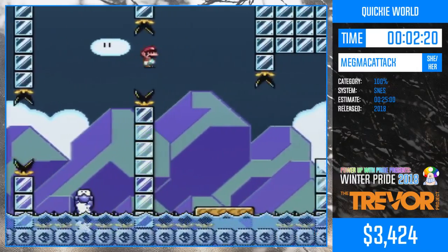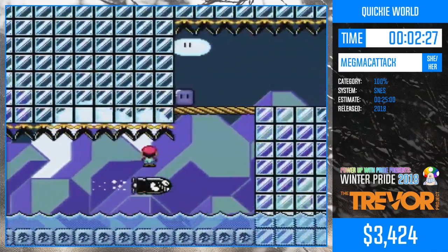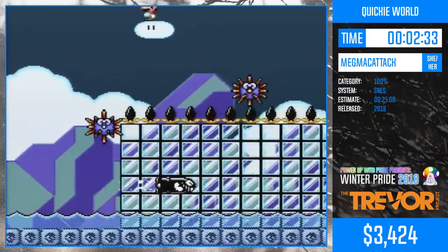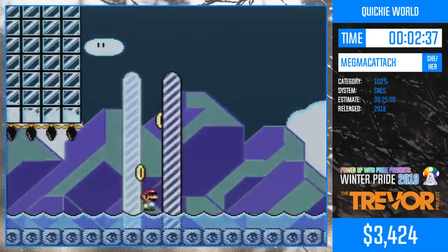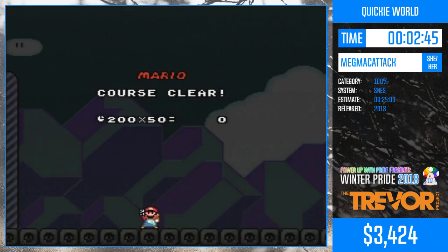This is also the first level where there's kind of a lie. The thing at the beginning says you should go quickly through this, basically. But there's a lie in there — if you have to go from the checkpoint in that level, you actually have to slow down a whole bunch. You have to wait for that rocket to go by so you can actually jump on it.